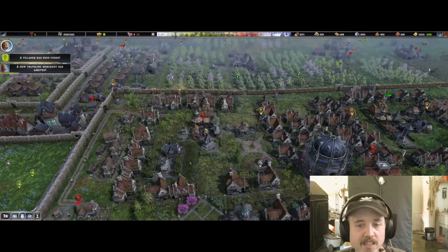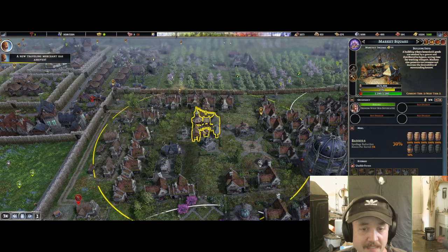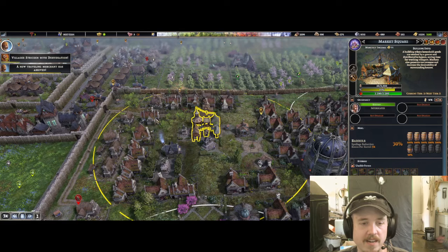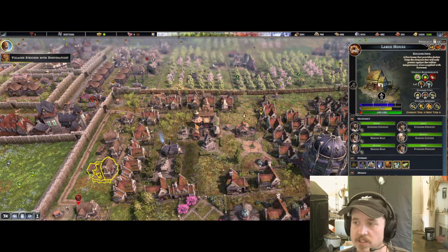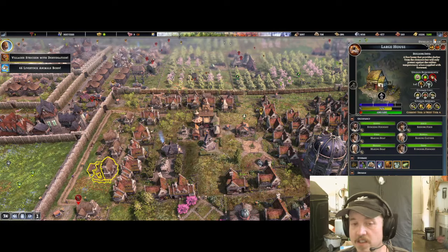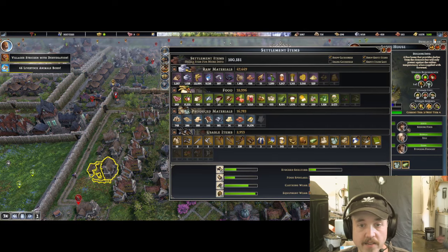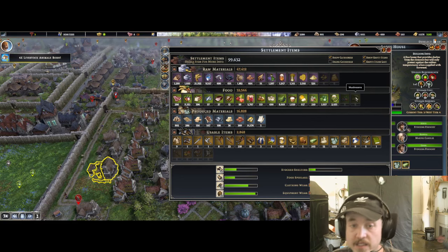The way I set up towns is I start with the market, which is the most crucial point. Then I build my desirability-giving items in the middle and put my houses on the outside. They're not getting three types of food, which is crazy to me because it seems like I have cheese, beans, fruit, meat, bread, and roots — I have all the food except for berries and mushrooms, and I have foragers out doing that.